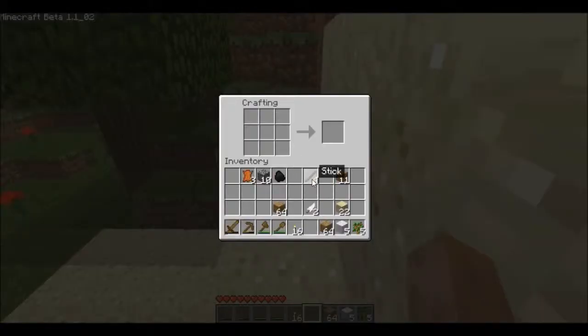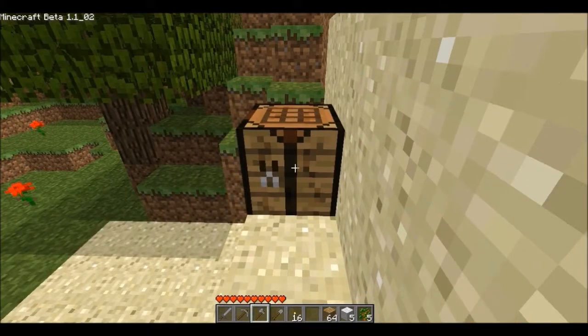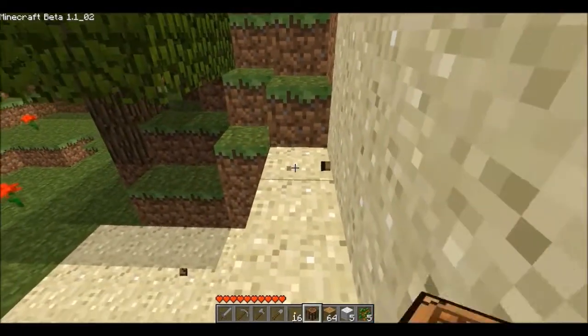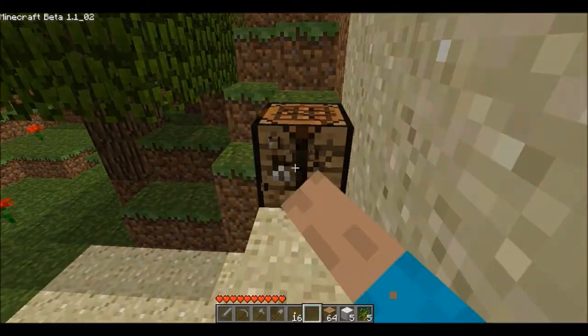I'm tired of this wood stuff. I'm gonna make a wooden pickaxe. And let's make a shovel. And now let's make our last stone tool — the axe. It doesn't even take longer to mine out a crafting table with your fist.